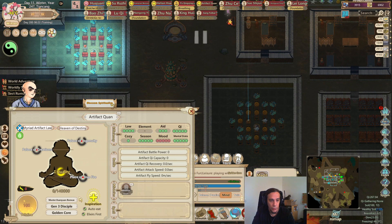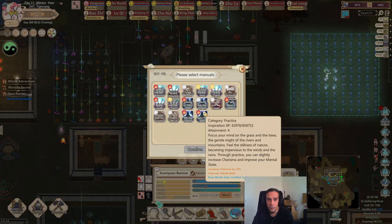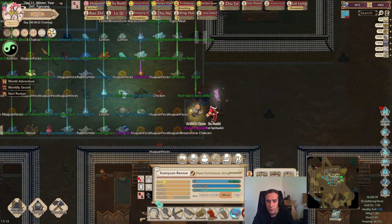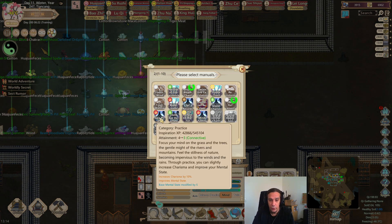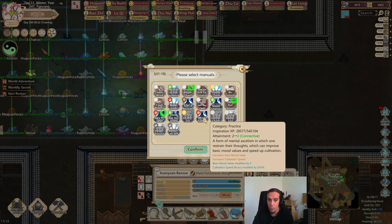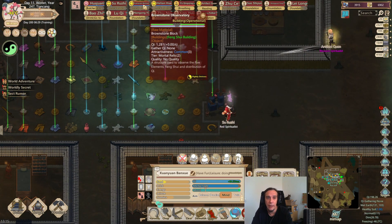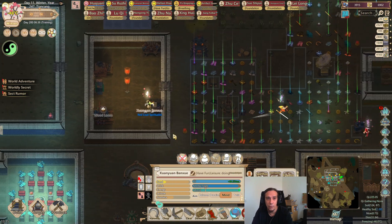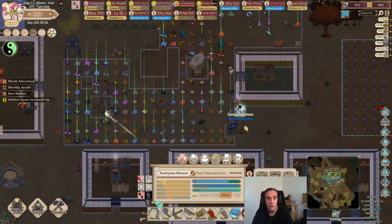We're now going to use Bangzhu's skills and first teach Kwan a little bit. It's so hard to discern them here — almost clicked the wrong person. So I'm going to teach him first off Spiritual Breath Chant, and back to Refinement, because these are just things you want to have. Base mental state bonus — yes, these are very important and we're going to learn these as well, because mental state does play a role in your artifact creation. We're teaching a couple of things. Now we have some snow, and the merchant is paying us a visit.